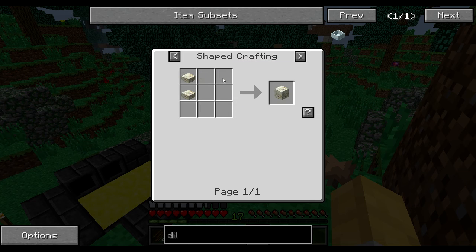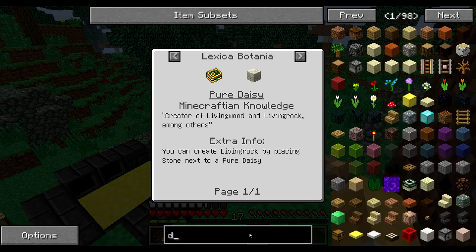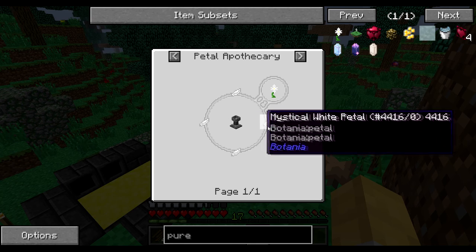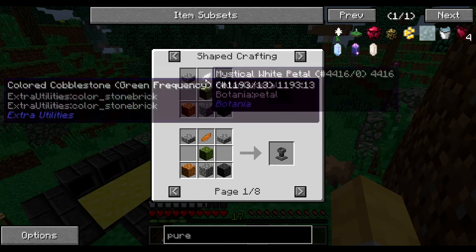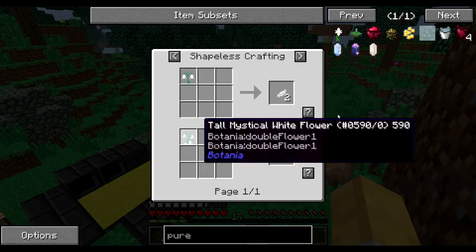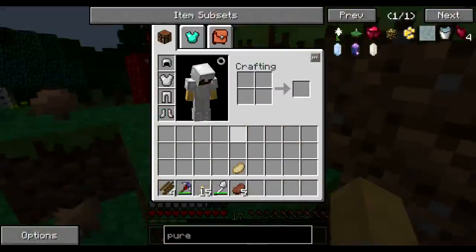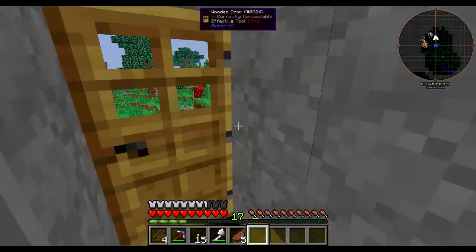For Botania, you need a diluted mana pool, which is a Livingwood slab — the pure daisy. And how do you create a pure daisy? You need five mystical white petals, and how do you get those? From mystical white flowers. So we need to find some of those mystical white flowers, which I don't think I have any of them.